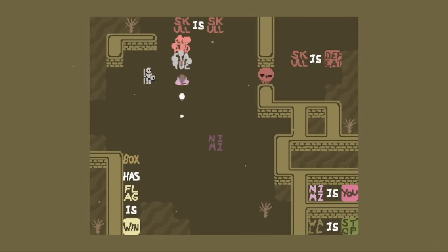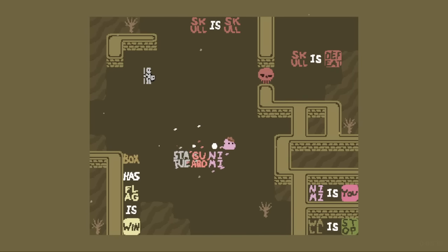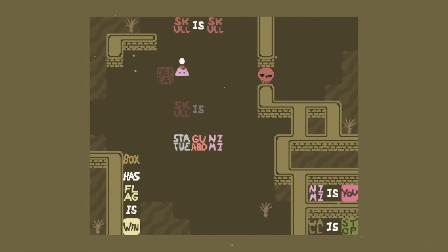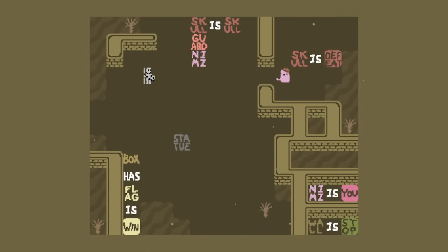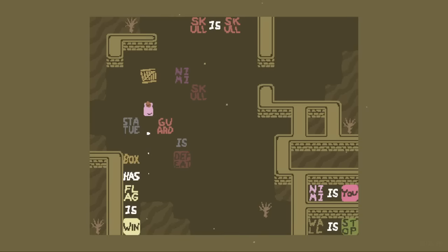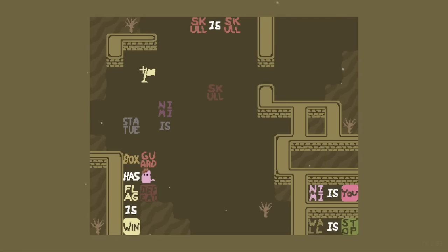We have another guard level. The Skull's the one that's defeating, so I feel like we just do Statue Guard Nimi. How do we get a box? Apparently we need a box somewhere. Skull is Skull, so we can't do a transformation effect like Skull is Statue. Defeat only affects you objects. So even if it's the defeating object, it can still be a guard. The statue can transform, so we can do Statue is Box, then Box Guard Nimi. And then Nimi defeats itself! Because the box takes the hit, the Box Has Flag comes and creates the flag right there.